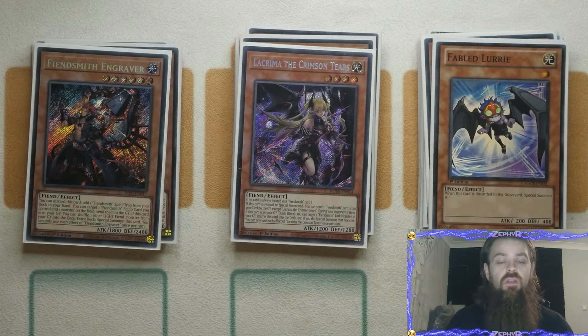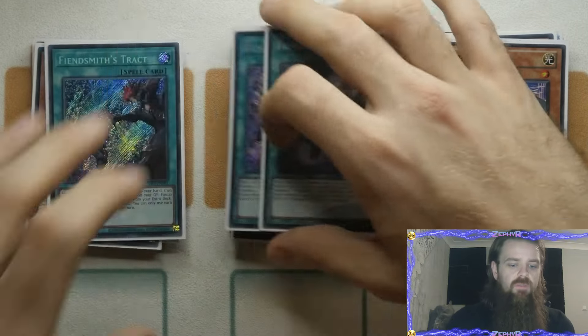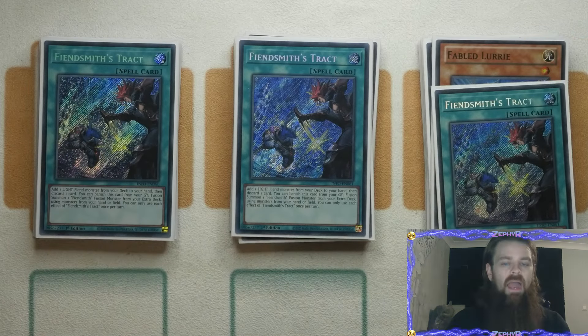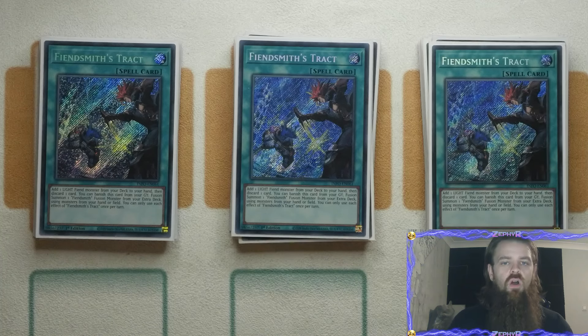It is a 41-card deck so Lorry could probably be one of the first ones you could consider cutting, just because what makes the Fiendsmith Engine so good with the deck is of course the Fiendsmith Tract. The best thing about Fiendsmith Tract is it lets you add a Light Fiend — you have access to an Engraver which can search you out another Tract, meaning you just have more hand advantage to keep going. Or you search out a Lorry and you can go — you know what, I'll just discard a Dark World instead because that Dark World would get me more advantage. The benefit of Tract being able to discard as effect is it will allow you to trigger all your Dark World cards, which can be great for going first or second.